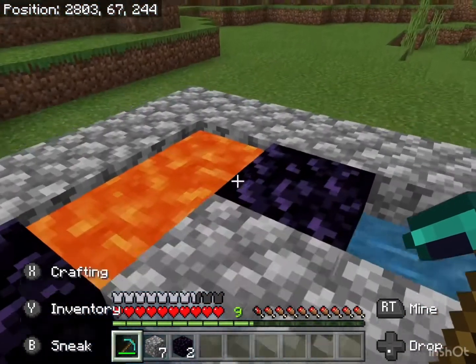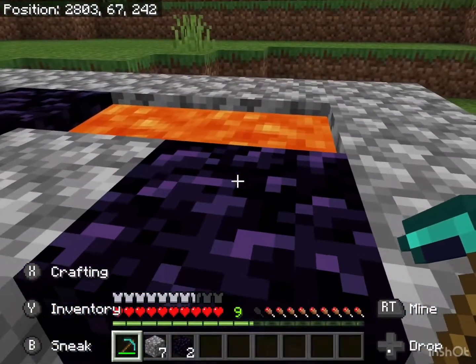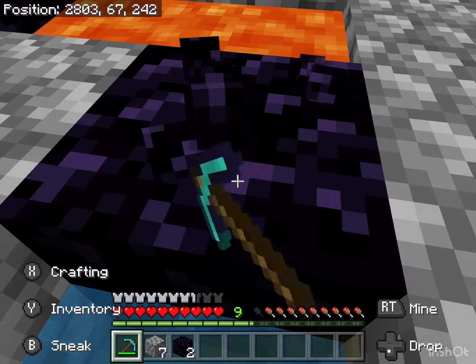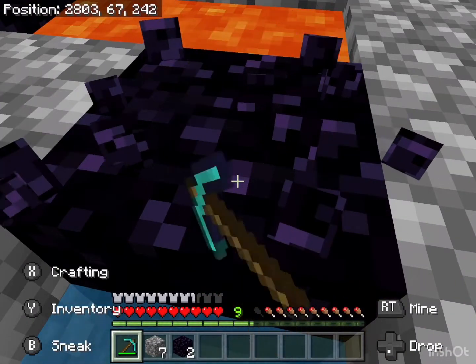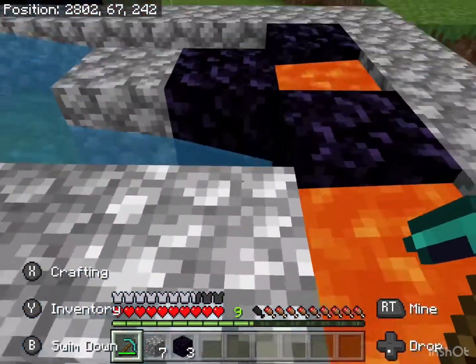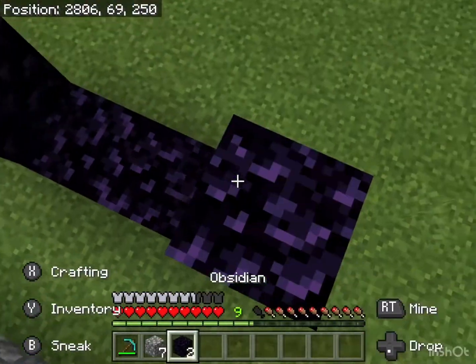It's quite easy. You just need one bucket for each corner and then one in the middle — so that's five buckets of water and five buckets of lava. Lava might be a bit hard to get, but it's still easier.